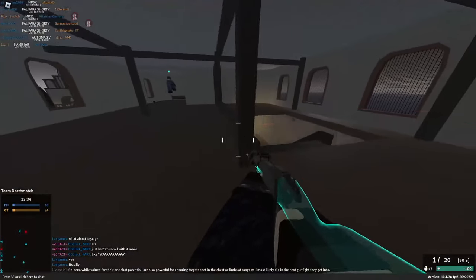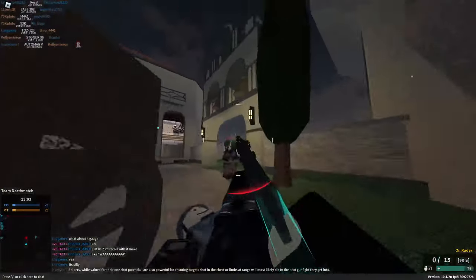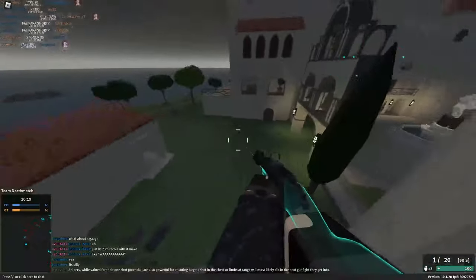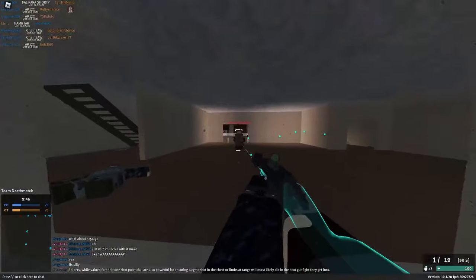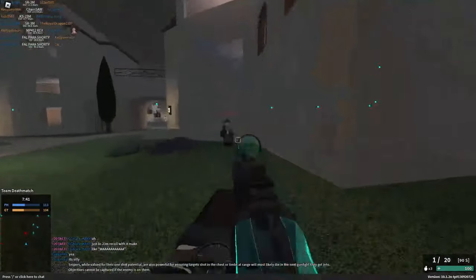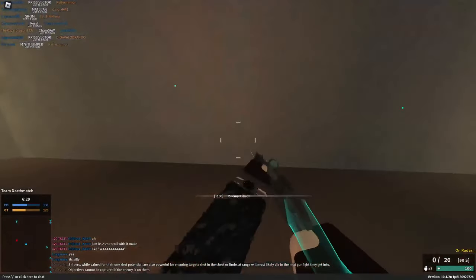Coming in at number five we have the M79 Thumper with the sponge conversion. My absolute favorite part of Phantom Forces is where the devs take an already lethal weapon — like a freaking handheld grenade launcher — and then slap a less lethal round in it, and it makes it do a mere 800 damage. I mean, it's like Batman's questionable morality: while you don't watch them die, that doesn't mean they don't die of complications later in the hospital.